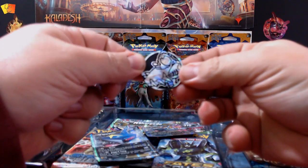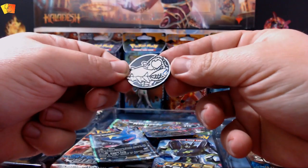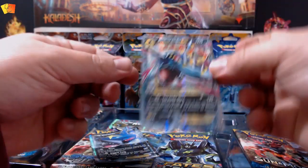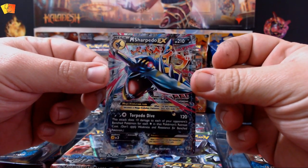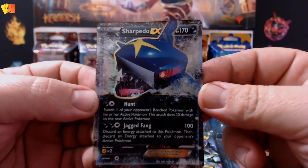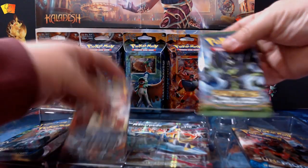There's the coin — nice, I'm guessing that's the Sharpedo. And we have the Sharpedo EX — nice looking card — and we also have the Sharpedo EX promo.